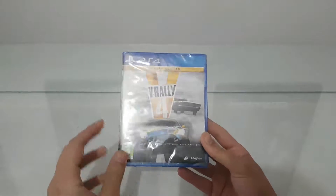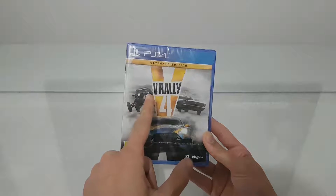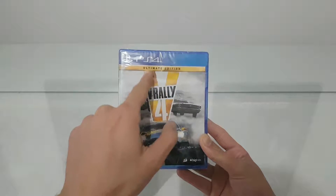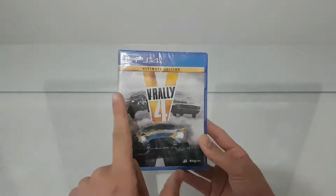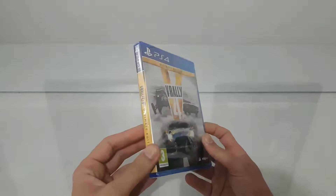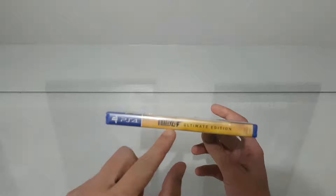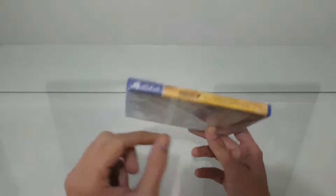I want to point out the difference between the Ultimate Edition and the regular edition. The Ultimate Edition has gold lettering and the 'V' on the front cover, and also different colors — if I remember, it's red and different colors. Also, we can see the text 'V-Rally 4 Ultimate Edition' with yellow gold on the side.